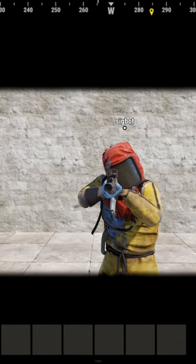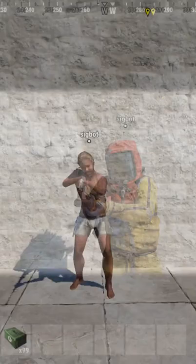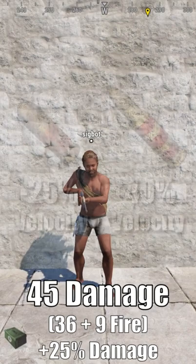The bonus damage from incendiary ammo pierces armor and has a hidden double damage modifier to heavy plate. While there actually isn't a bonus modifier for full metal gear, the fact that the bonus damage pierces armor effectively increases your DPS against a full metal more than it does a naked or a hazmat.